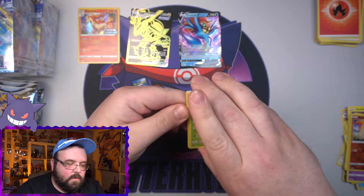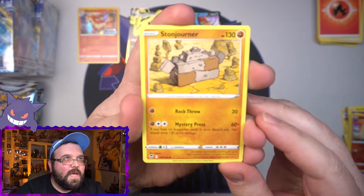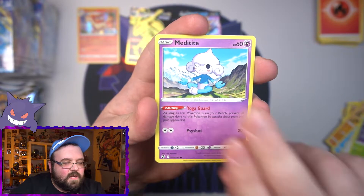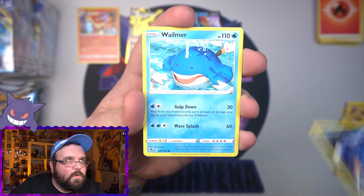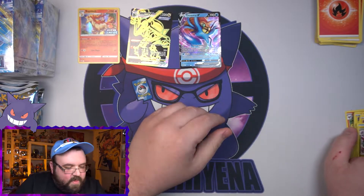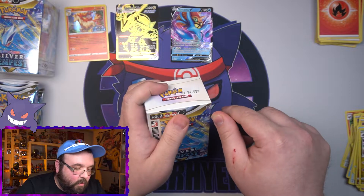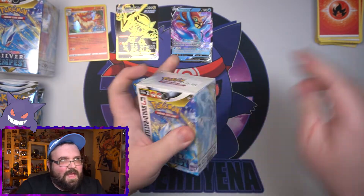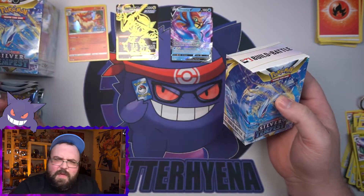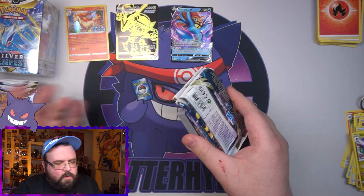Alright, here we go — we got a Meditating Stonjourner, a Araquanid, Emergency Jelly — okay, apparently that's what that is in English — Durant, Meditite, Murkrow, a cute little Wailmer, a reverse Claydol, and a non-holo Nordwall. Not a bad first kit — that would have been pretty good at a pre-release. Though we didn't pull Rayquaza — I don't think Rayquaza is even in this set. Well, maybe the Trainer Gallery Rayquaza is in here — I'm not sure.